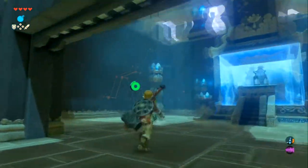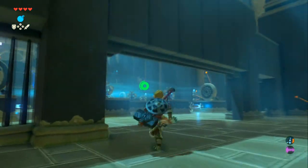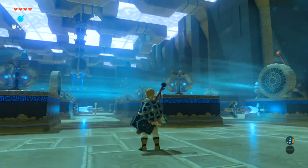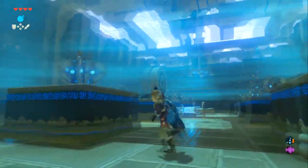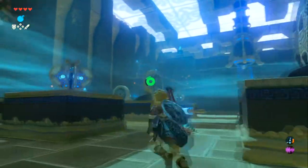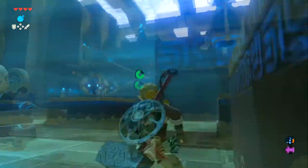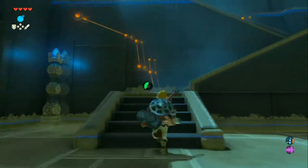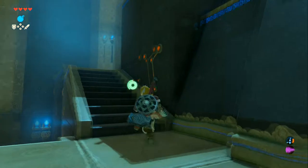Now wondering where the treasure is, since there's always one hiding somewhere and some shrines have two. Spotting something up above — Link just randomly jumps when you don't want him to. At least he's not randomly parkouring like he was doing earlier near the elevator.